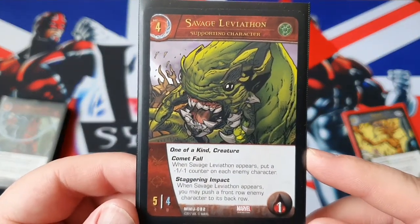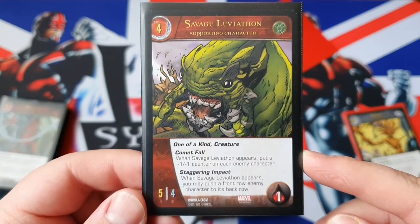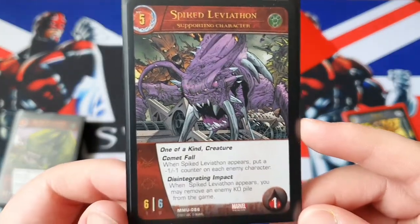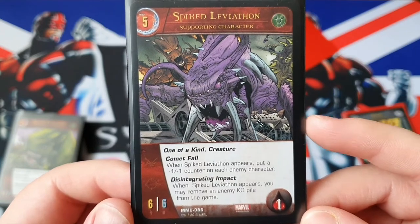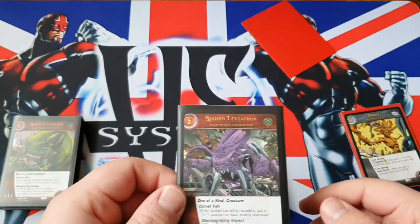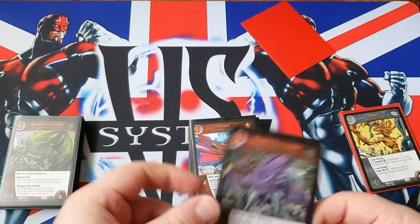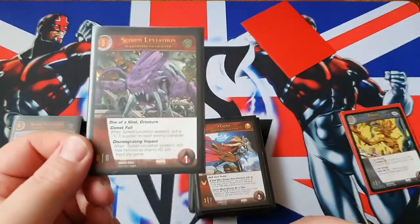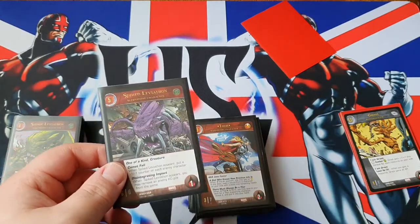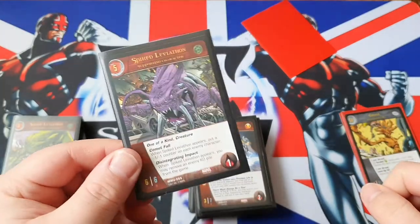Next, we play a Savage Leviathan — 5-4, 1 health, one-of-a-kind creature with Comet 4. This one has Staggering Impact: when Savage Leviathan appears, you may push an enemy front row character to its back row. Very useful in a pinch. And we have another Leviathan — 5-cost, 6-6, 1 health, one-of-a-kind creature, Comet 4. This one has Disintegrating Impact: when Spike Leviathan appears, you may remove an enemy KO pile from the game. This is getting more useful as the game progresses — great against Sentinels, great against decks that rely on their KO pile like Death, great against the Valkyrie main character, and it means Silver Surfer and Ghost Rider don't get their powers off as well. Spike Leviathan is a great supporting character.